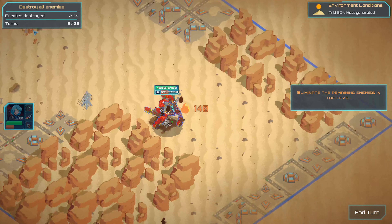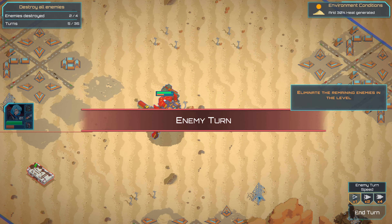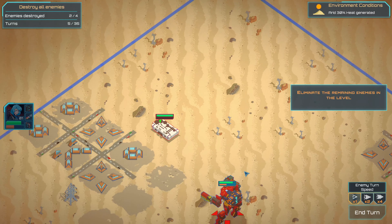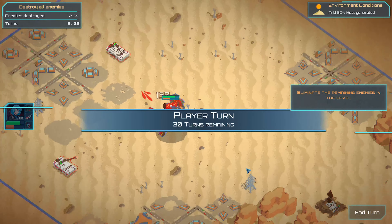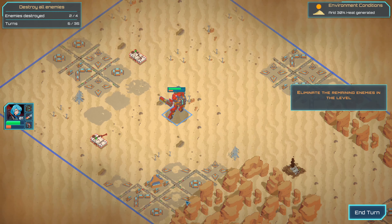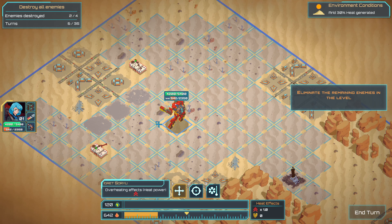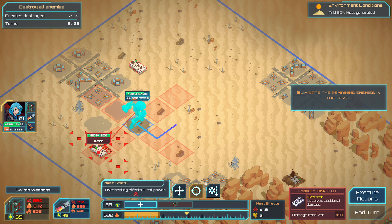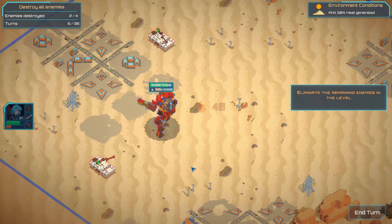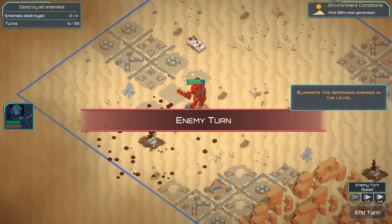I cannot cool down right now. Of course you can shoot me. You know what, I'm gonna kill one of these guys instantly this turn. Is there anything in range? Execute. We should have the jetpack right now.